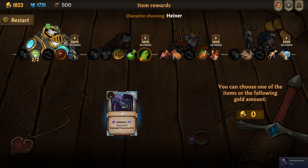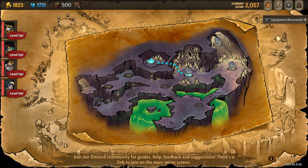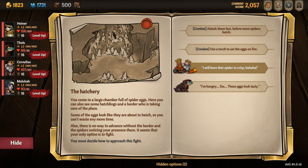A bonus bit of information: if you bring a Fools to the hatchery and select his character option, you unlock the well-fed boon card for him.